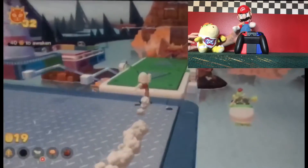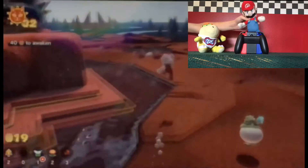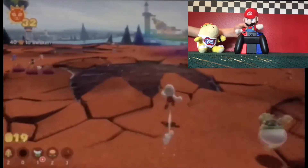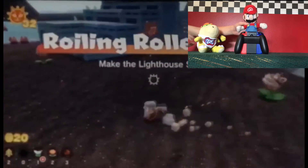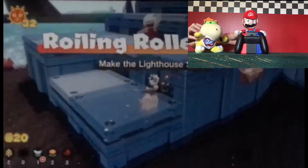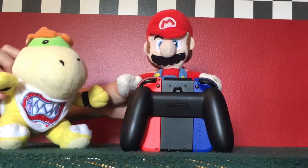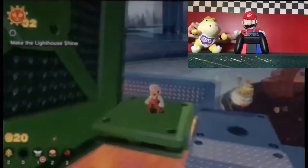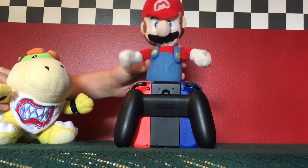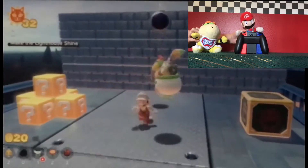Should we go do the one on Mount Magmeow? Actually, there's an island that we haven't visited yet, so I'm gonna go collect one on that territory. Okay, here's the island we didn't visit last time. We gotta make the lighthouse shine, and there's a big pool of lava below us, but it's not like we're gonna fall in it. I just wanted to see how Bowser's doing — that's a pretty cool close-up of me.